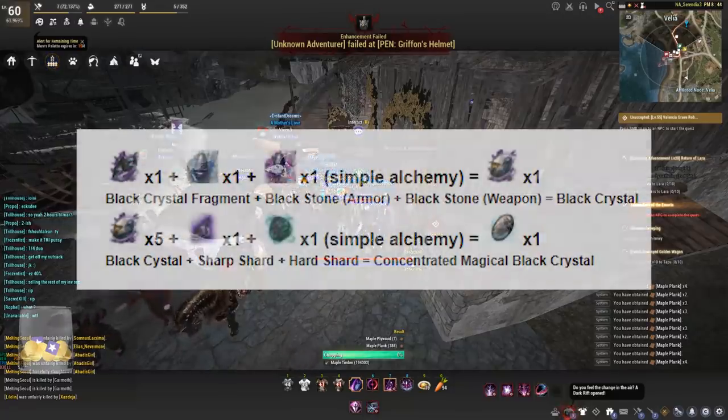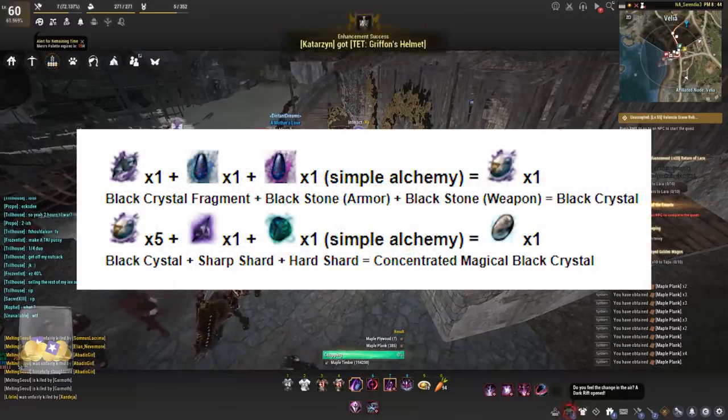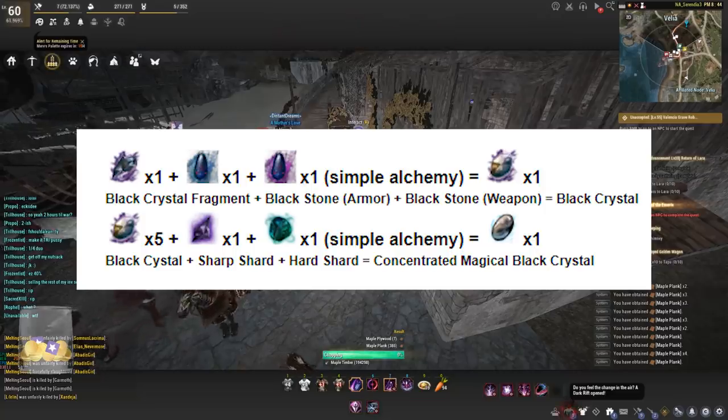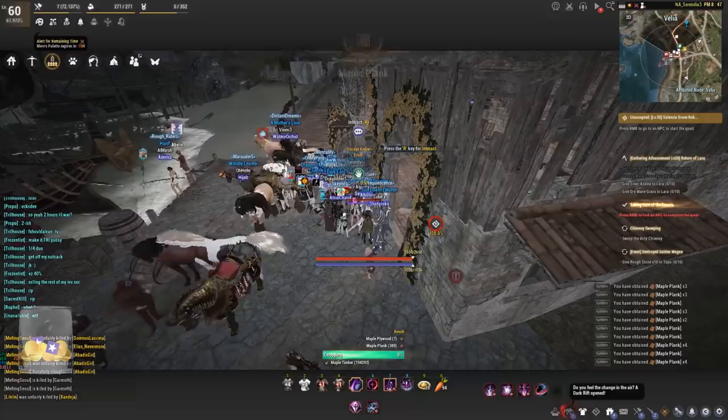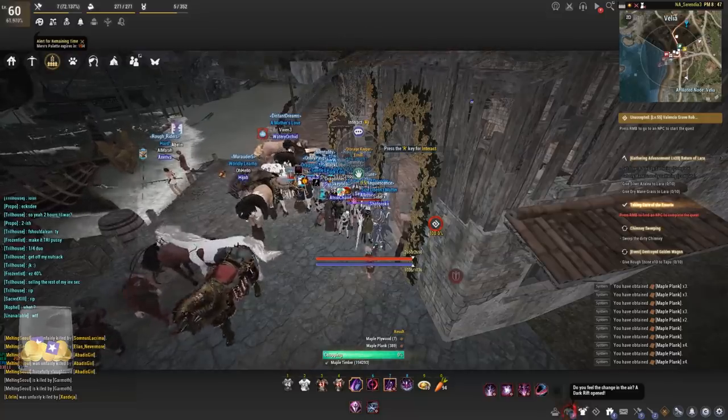To craft the black crystals you will need one black crystal fragment, one weapon stone, and one armor stone. To craft the concentrated black crystals — all through processing — it requires five black crystals, one sharp, and one hard. Some of these items also drop from mobs in Kamasylvia or Dragan.